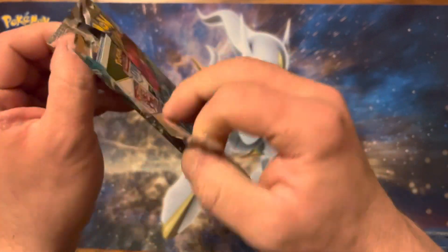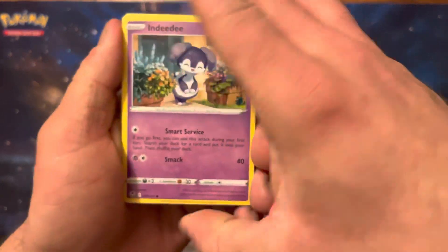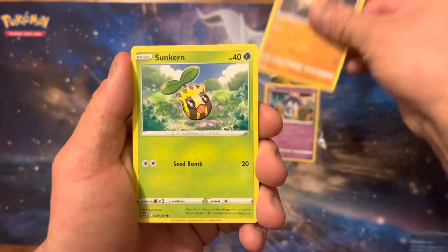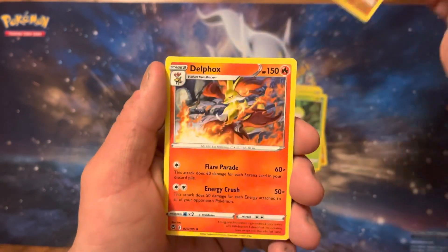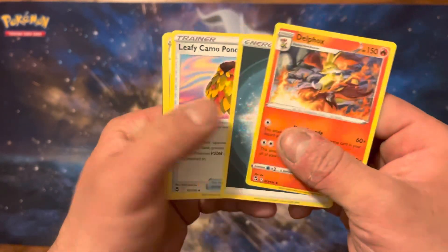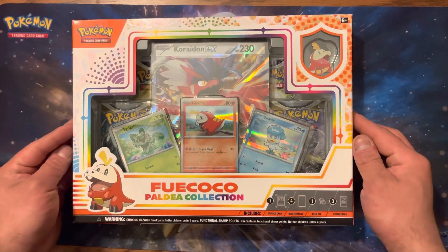Okay, last pack. Come on. Sweet Jesus. There we go. We got Nidoran, Beldum, Sunkern, Klink, Petilil, Claydol Reverse, Delphox Non-Holo, Coke Card.